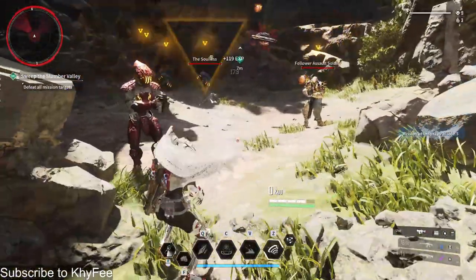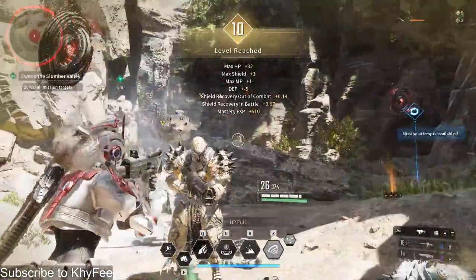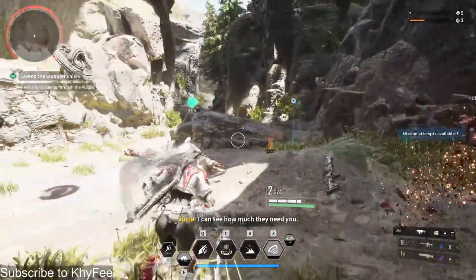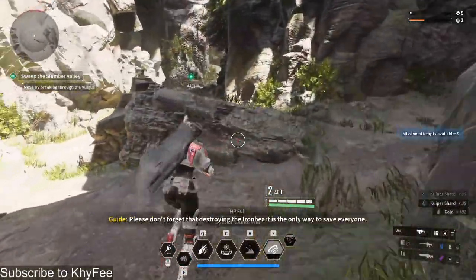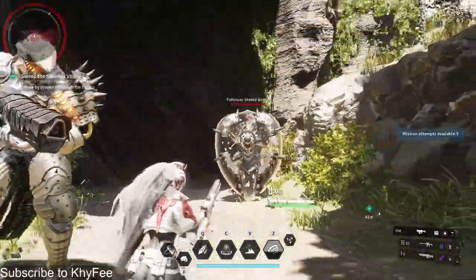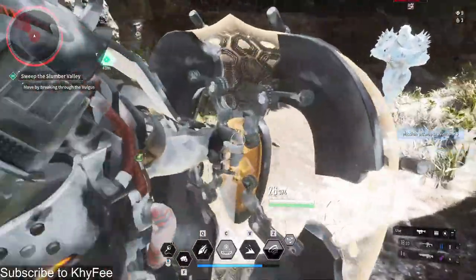Using abilities wisely can be the difference between an epic win or a fast, painful fail. Make sure you're aware of your cooldowns and use your abilities in situations where they have the most impact. Trust me, save your special moves for those 'oh snap' moments.